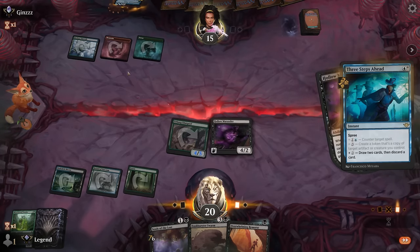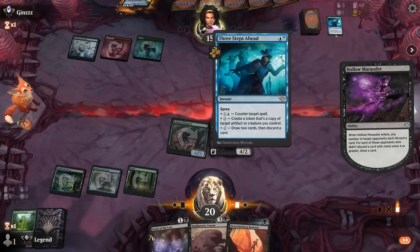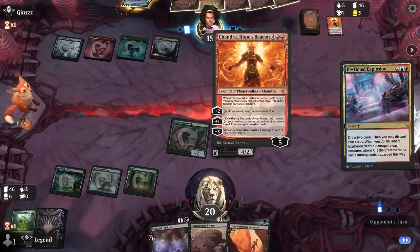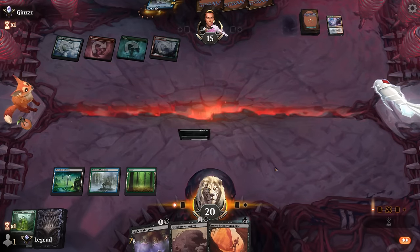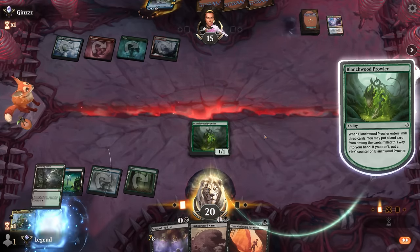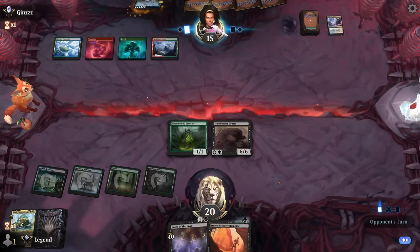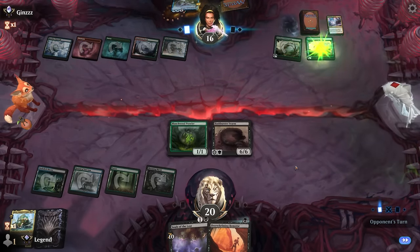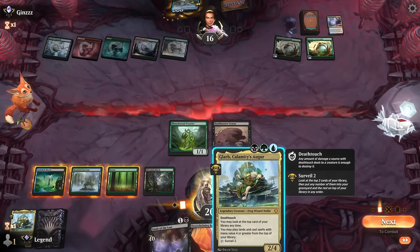This same matchup before — opponent struggled to deal with our large creatures, hoping for a similar situation. Lurgoyf attacks and we go for Marauder. They could take it out with a cheaper burn spell but it's still a nice two-for-one. Opponent draws and discards — didn't have double blue to counter Marauder, so this is maybe a slightly different build of the Temur ramp deck. An ill-timed Explosion could wipe our board if they have an expensive card to discard — they discarded a Chandra, but that just sets up our Swarm and Souls to come down cheaper.